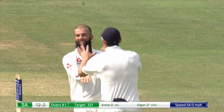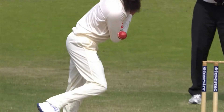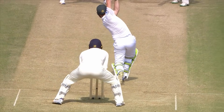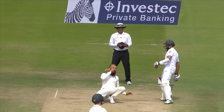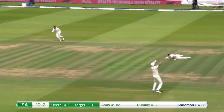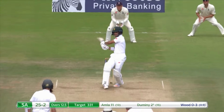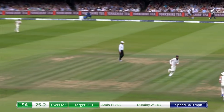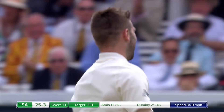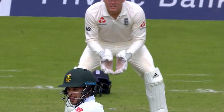Elgar goes — didn't want to sweep. He wanted to be down the pitch and taking the game to Moeen Ali, but he's hit it firmly back at the bowler and must go. Oh, there's a man there — he's there for exactly that. Would you believe it? A short ball from Mark Wood on a point of tee and Duminy has pulled it straight to mid-wicket.